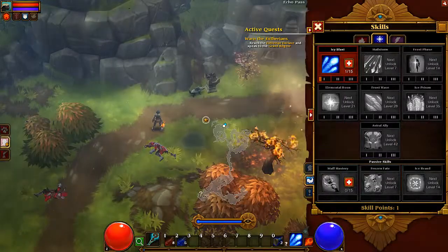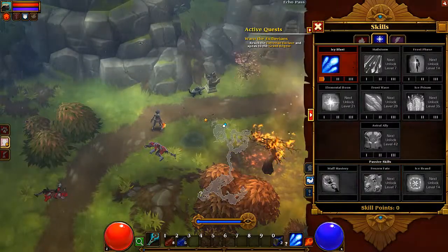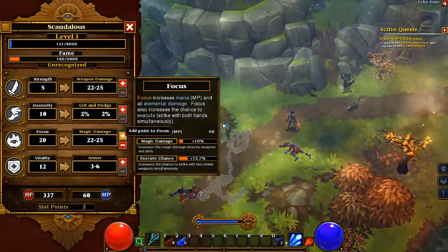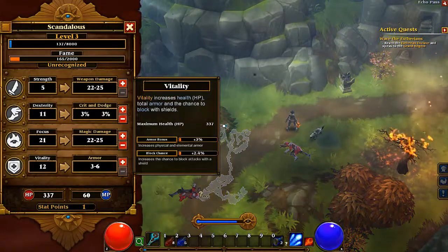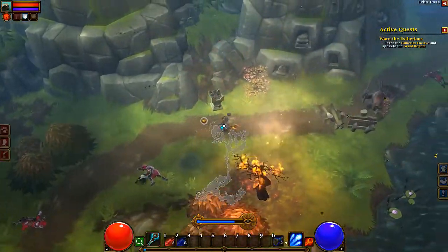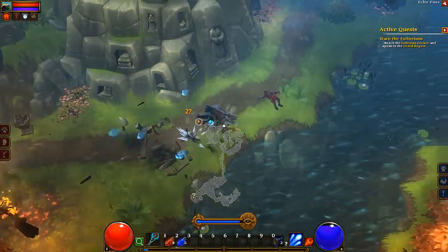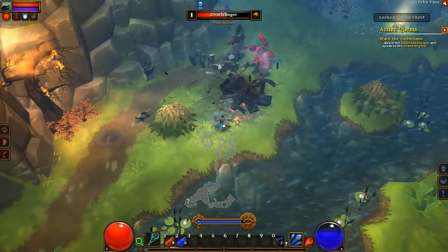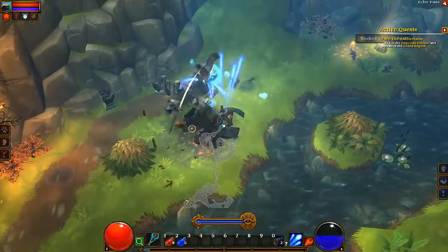I'll level up again. I'll put my Icy Blast once more for more damage, then put 3 into Focus, 1 into Dex, 1 into Vitality — actually, just go all to Vitality and Dex. Basically, what your pet can do is that if you're out in the field and find yourself full of items, you can throw them all to your pet.